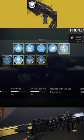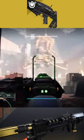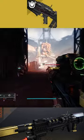This weapon has 4 catalysts available through its quest. You can choose from Feeding Frenzy, Under Pressure, Outlaw, and Fourth Times the Charm.